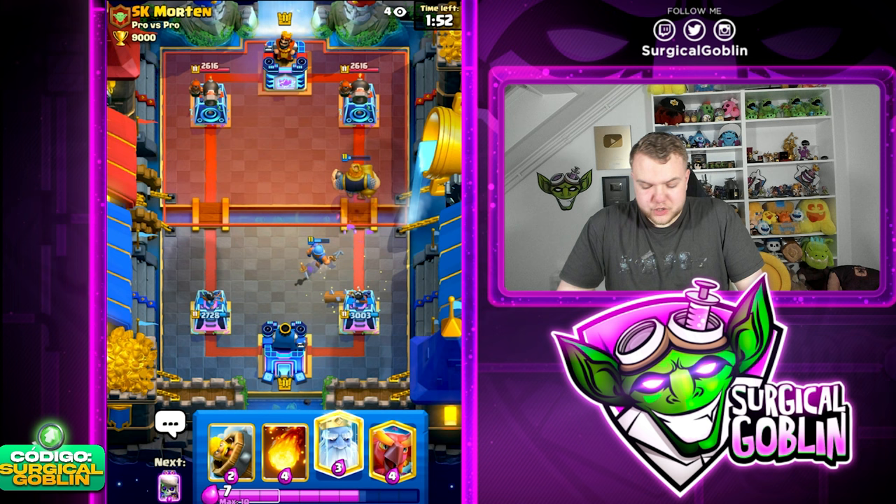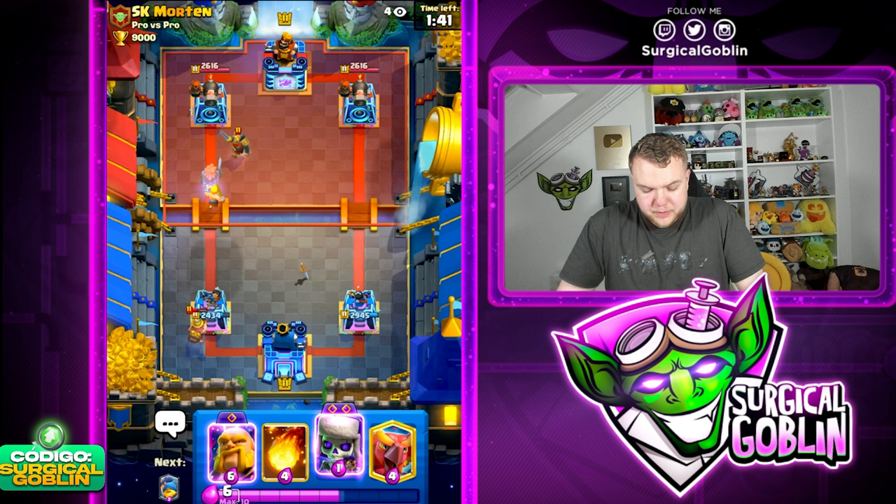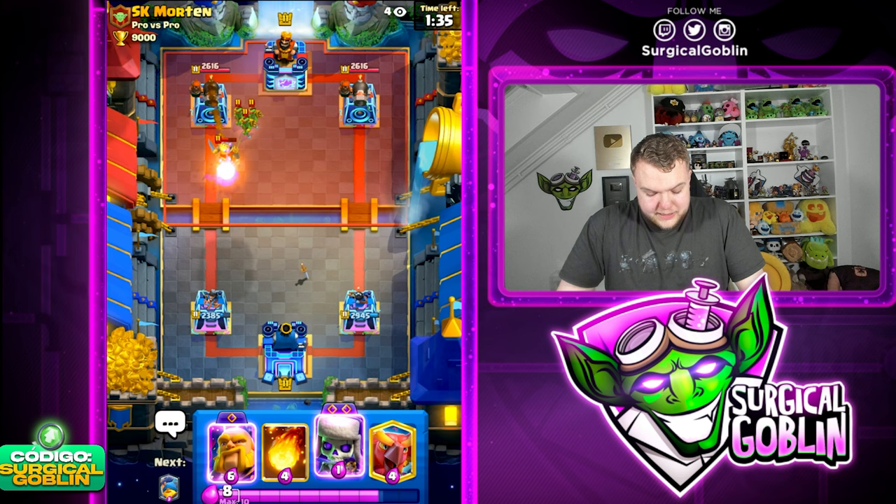That was a bad E-Spirit. I didn't account for the Fisherman pulling the Knight, so the E-Spirit directly jumped on top of the Knight instead of hitting those bats. We need to be careful with the Wallbreakers. Instead of defending the miner, I'd rather defend the Wallbreakers - the miner is gonna get chip damage but not as much as the Wallbreakers would.